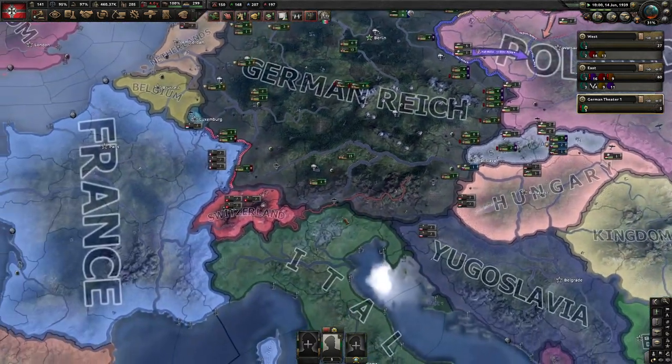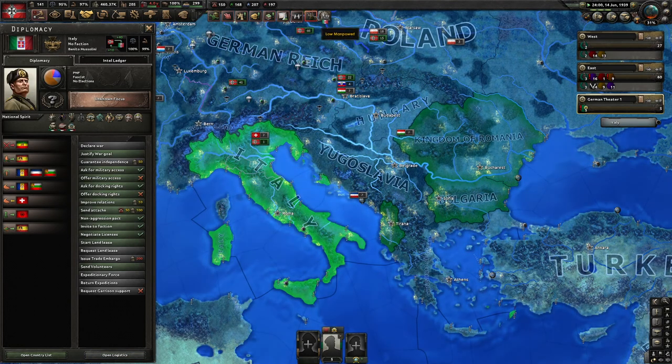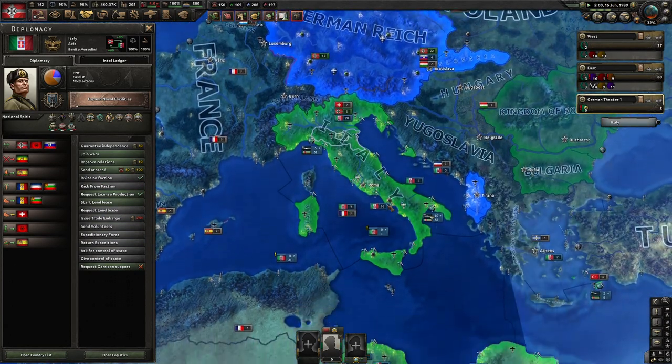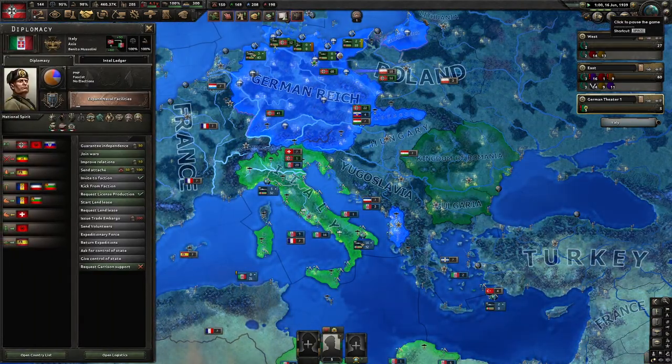Italy pursues closer bonds with Germany. That's nice. Mussolini — what's going on here? He wants to join my faction? Wow, I am flattered. Yeah sure — this won't hurt me at all later. That's great. So we got Italy as an ally. Now we're looking stronger.